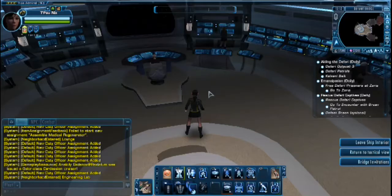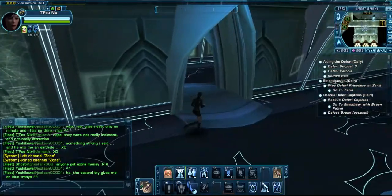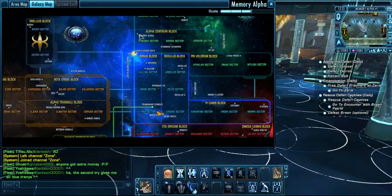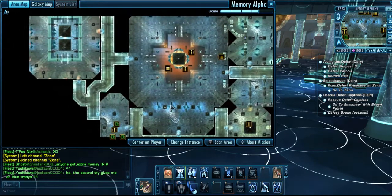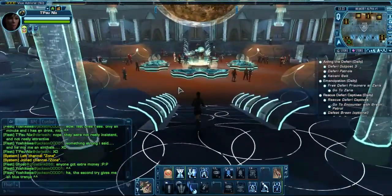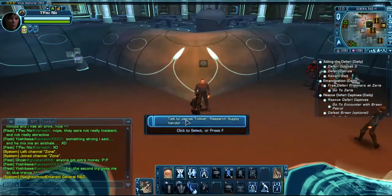That's all I can show you in here right now. So let's go to Memory Alpha and I'll show you how to craft. Here we are at Memory Alpha. You can see I've increased the size of the screen so you can see it better. Memory Alpha is a place just north of the Sirius block, in the Alpha Centauri block, Tenebia sector. It's the only place in the galaxy where you can craft stuff. You will be sent here with a tutorial quest, but the tutorial quest is not obligatory anyway.